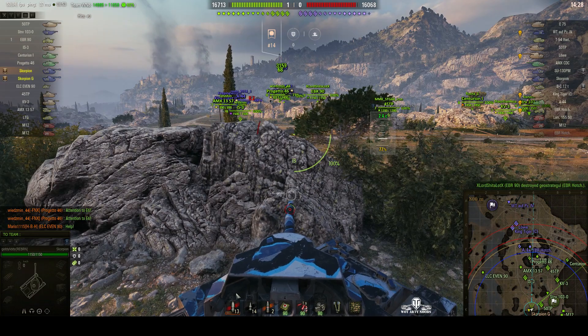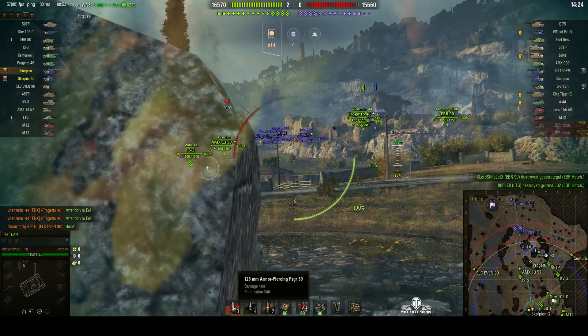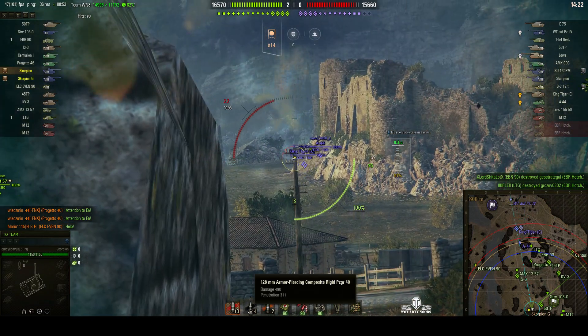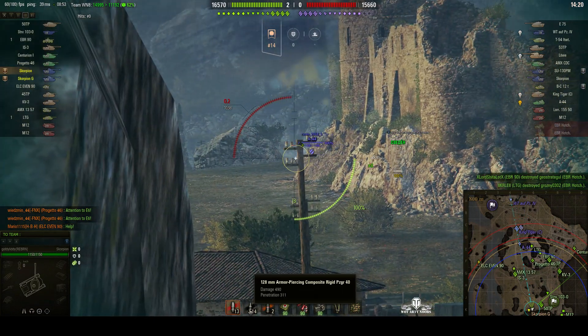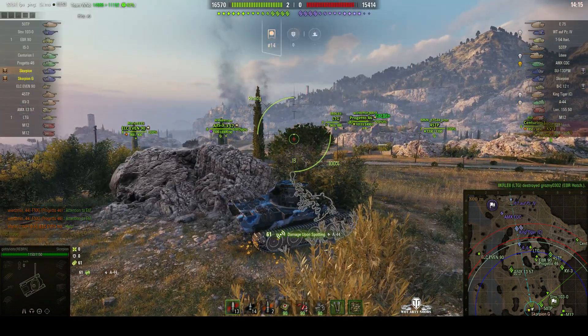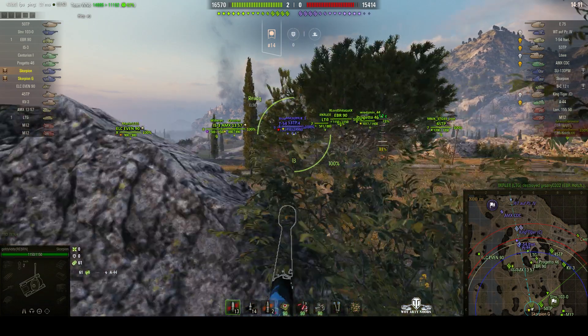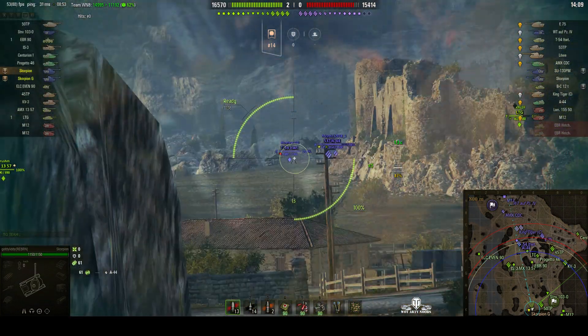490 Alpha, as you can see there, penetrating 246mm of armor with standard ammo going up to 311 with APCR. It's got a long reload though — 10.98 seconds — well, longish, because that's about what you'd expect from something in the 120mm caliber range.